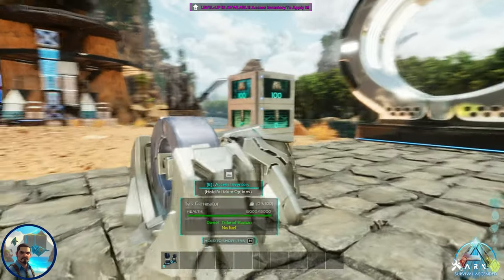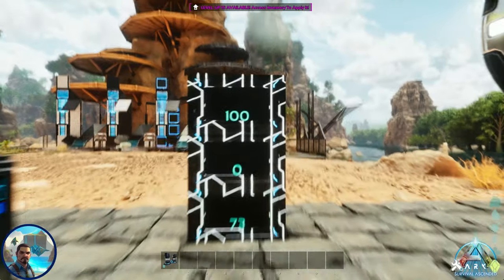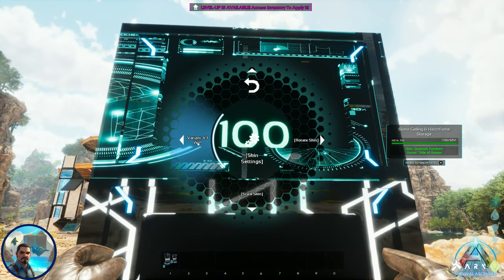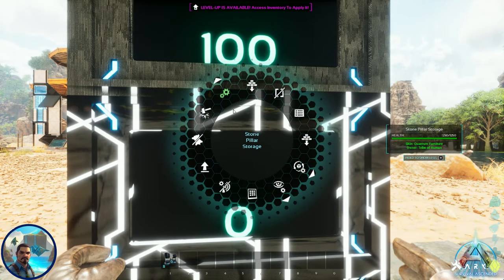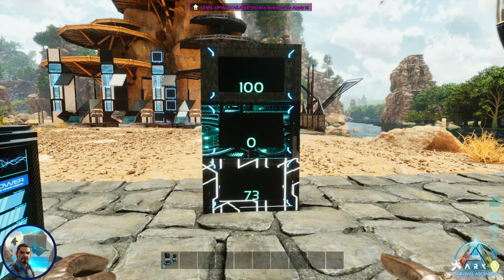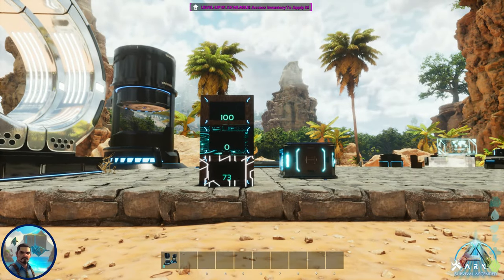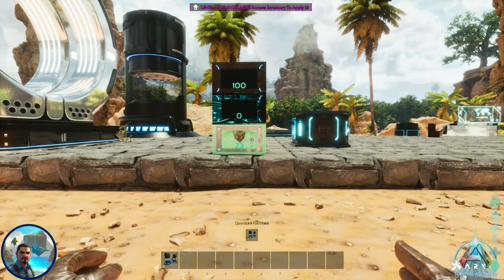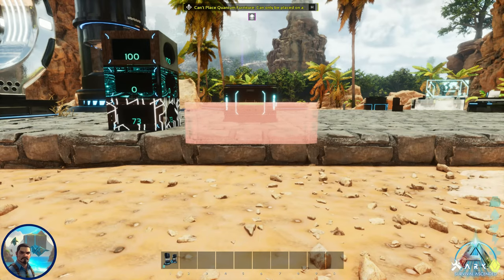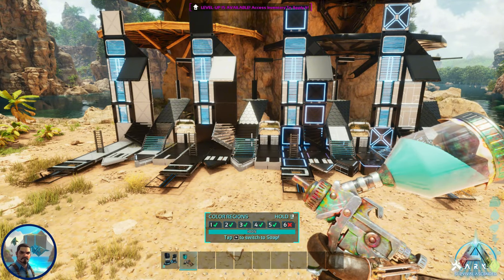It works on the replicator, the generator, and dedicated storage boxes. However, one of my pet peeves: a key feature of dedicated storage boxes is being able to see the item icon of what's stored inside, and this skin does not appear to allow that to show. I like the look of them, but that's a personal hang-up. If it doesn't bother you, you could have a lot of fun with it.